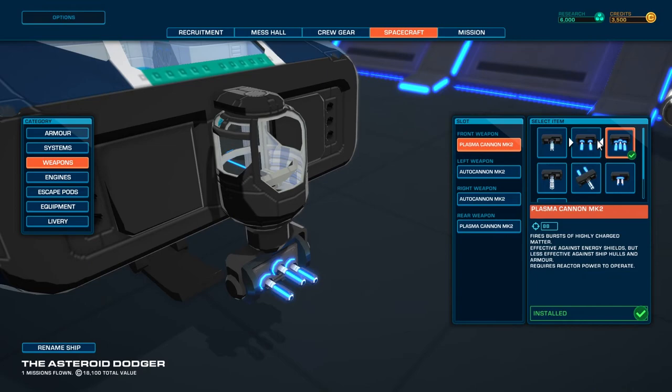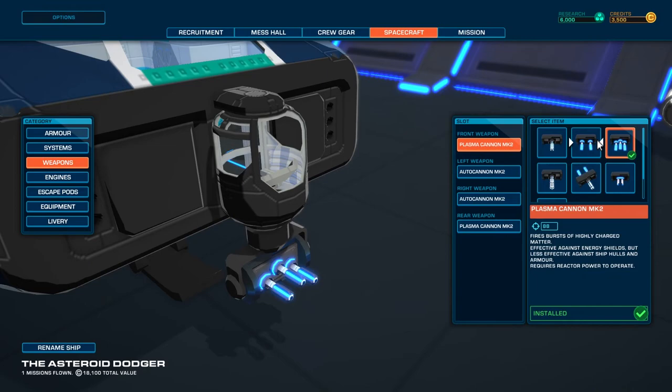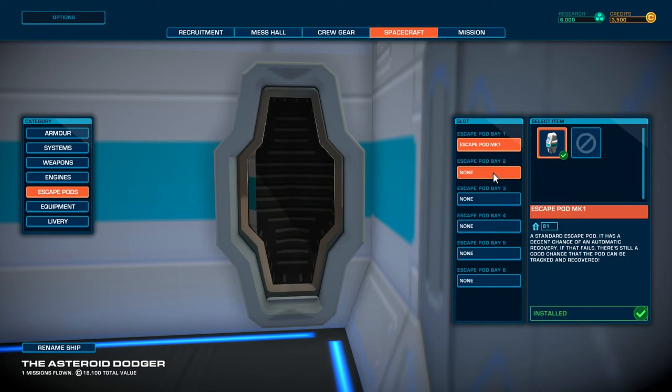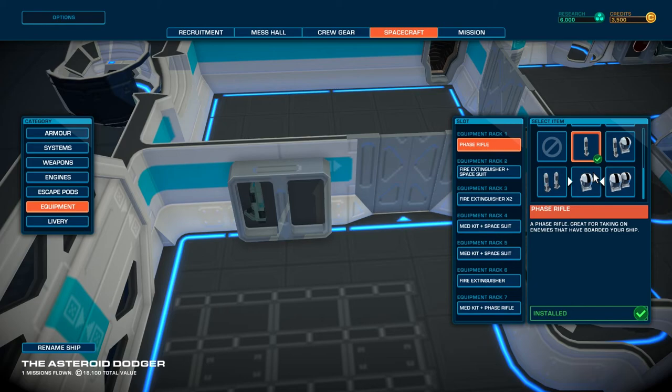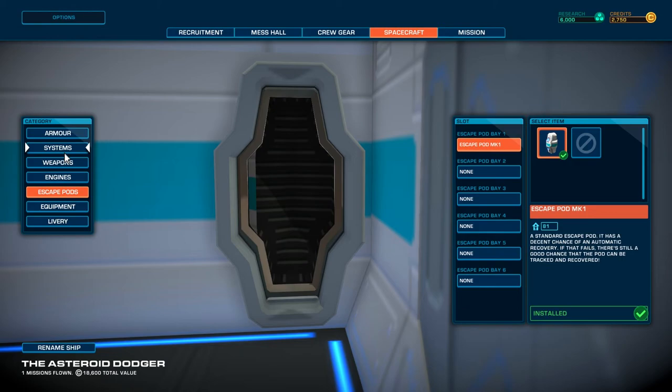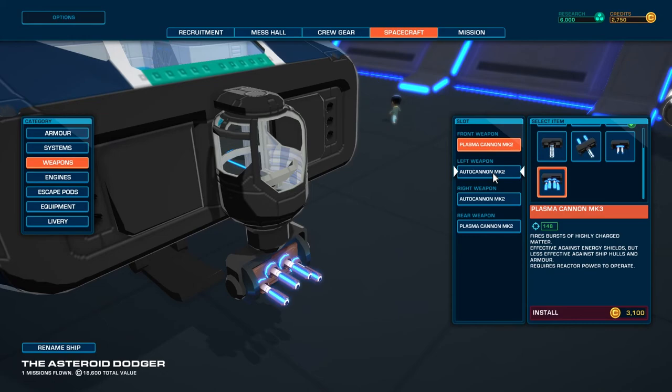That's the cannon mark one, mark two, auto cannon, cannon mark three. We've got better engines. Escape pods — we might want escape pods so that my crew can survive; if your crew dies, you have to get new ones. And in Bomber Crew, originally if you died after like halfway, you basically had to restart the game because it's just instantly too tough. Phase rifles, space suit, two phase rifles. Plasma cannon and auto cannon mark one — it changes depending on target. Rail gun.